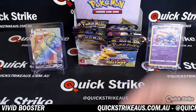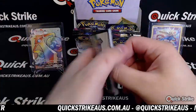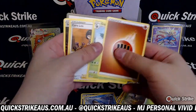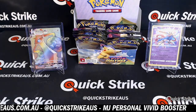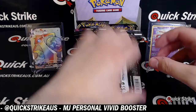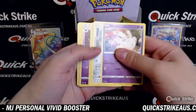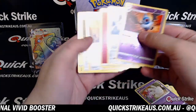Base. Croconaw reverse. And a Wailord holo. I know Fat Pika — I do know something. I'm just going to move your base out of the way. Fat Pika Pika — alright, let's get a Fat Pika. Reverse of Swoobat right there for you, MJ. Base.